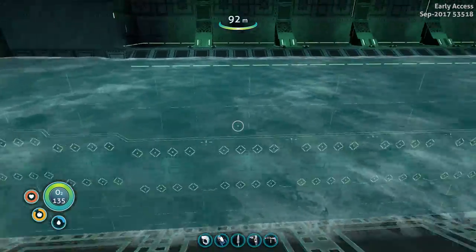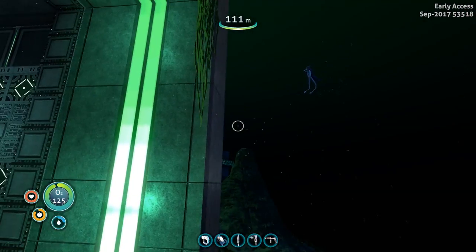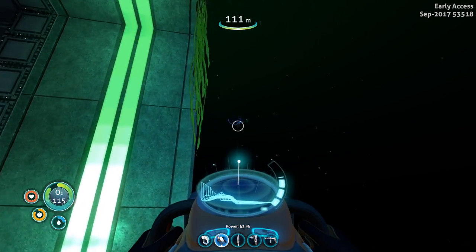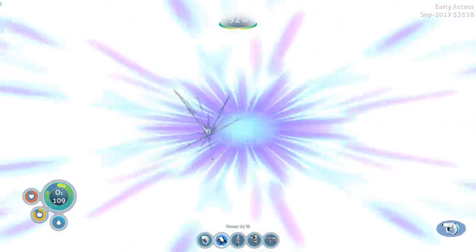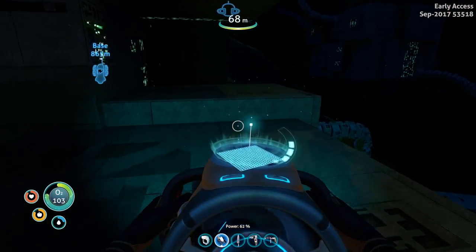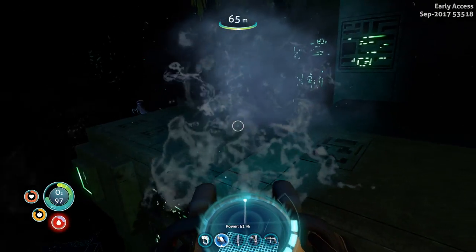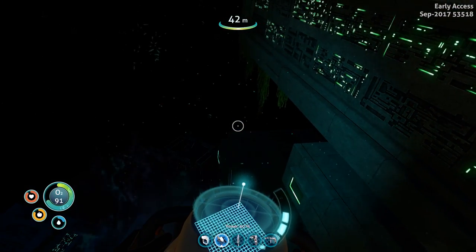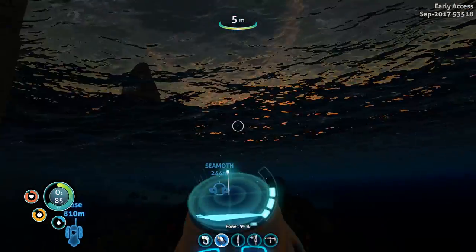The only thing left is to find out where this exit leads. What the hell is that - hello, are you friendly? Get away from me, don't touch me! That little bastard! What was that? Wow, so cool - holy shit! Let's get our Seamoth and get away from this island.